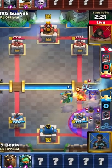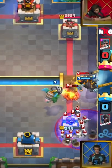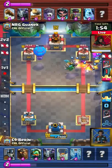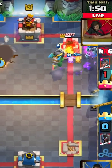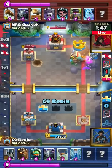NRG versus Cloud Nine. Also the cannon cart now distracting for the graveyard — that's gonna be a very quick tower for Gwanek. The balloon doesn't quite get a drop, but Inferno Dragon targets on the right hand side. Tower for tower, we have a live game here, folks.